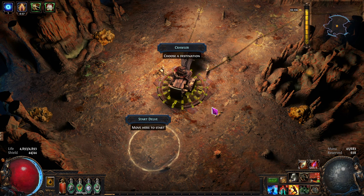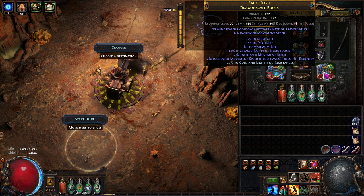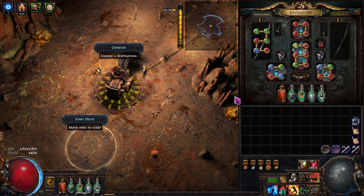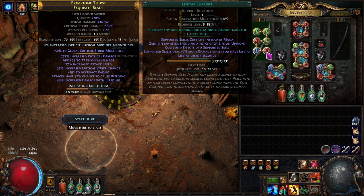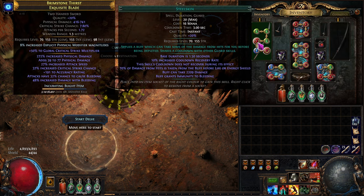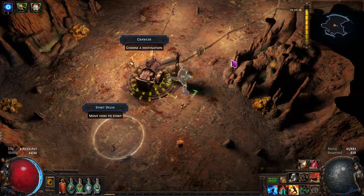One of the biggest things is everybody wants to be able to move faster. I do too, so I'm going to show you how to buy some nice boots with a lot of movement speed and exactly what you like for them. And then in the next episode, I'll even show you how to do this automation, where we automate life tap, withering step, and phase run to go even faster.